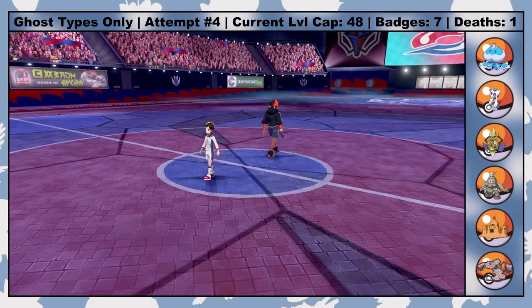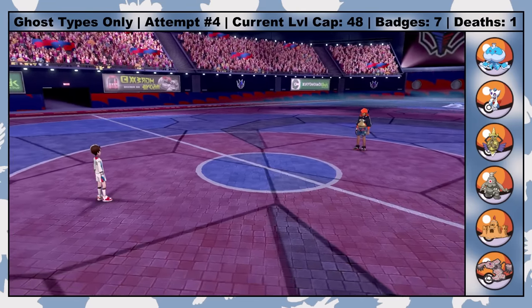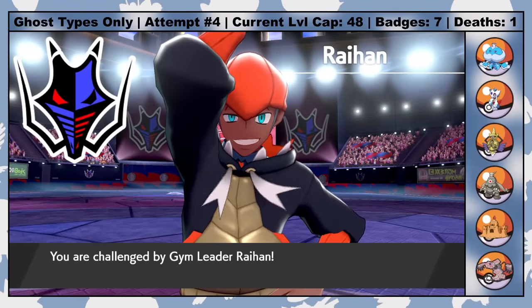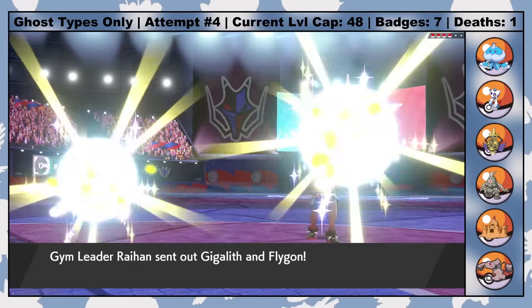There is quite literally nothing but a few cutscenes between the 7th and 8th Gym Badges. So after disposing of his Gym Trainers, it's time to face off against Raihan and his sorta Dragon-type team — it's actually more of a Sandstorm team, and this double battle can be pretty tricky. In the only other Nuzlocke of this game I've done, I lost more than one Pokemon here.